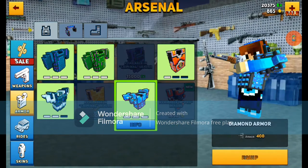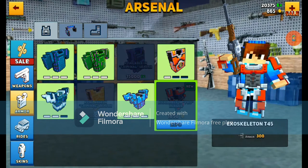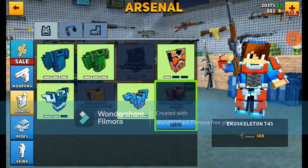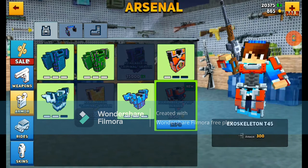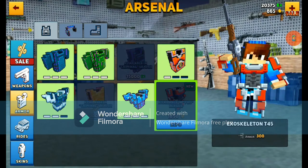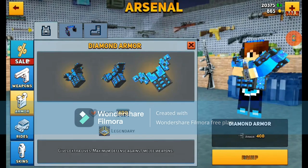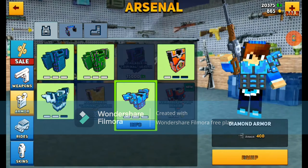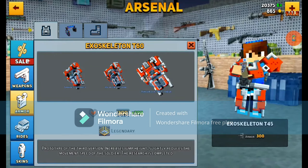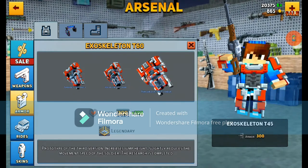I have the max diamond armor right now and I don't have the exoskeleton, but I can talk about them, because I have had the exoskeleton maximum upgraded twice on two previous accounts. I can say with certainty that the exoskeleton is the best armor set in the game — better than diamond. Get the exoskeleton. All the max diamond gives you is 400 armor points, but the maximum exoskeleton is 500 extra armor points.